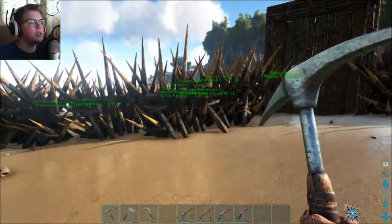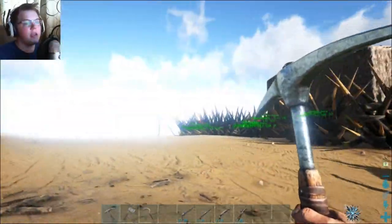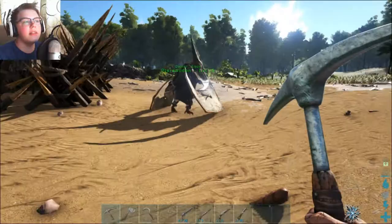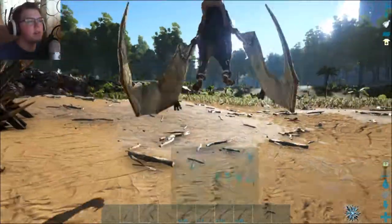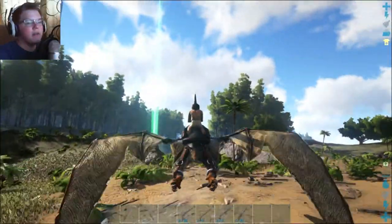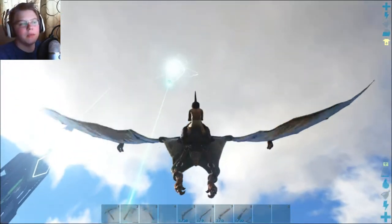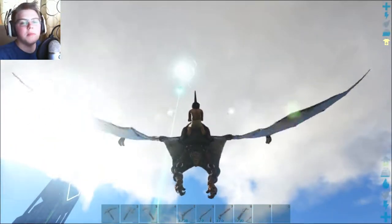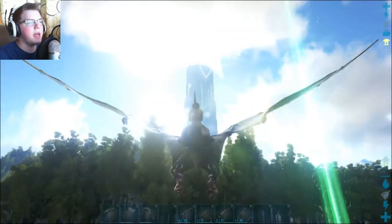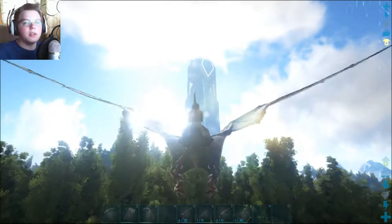This is our original base that I had for quite a while — a bunch of dinosaurs and items. The only reason I came back here was to get the chitin and the keratin, because I'm going to need that for a project I'm working on at the new base. Let's hop on our pterodactyl. I have a great time with navigation but this game makes it hard. The new base is a little past that giant monolith obelisk thingy.